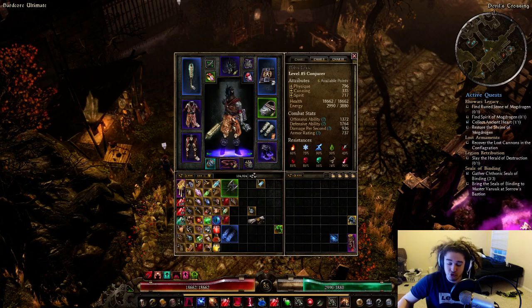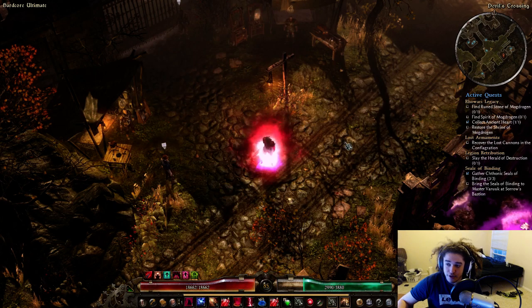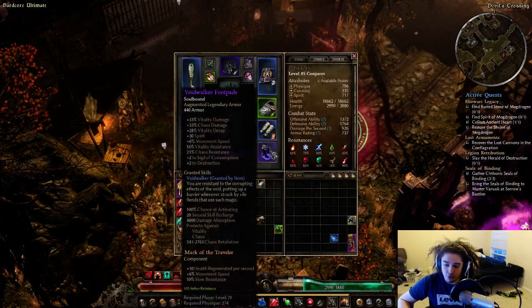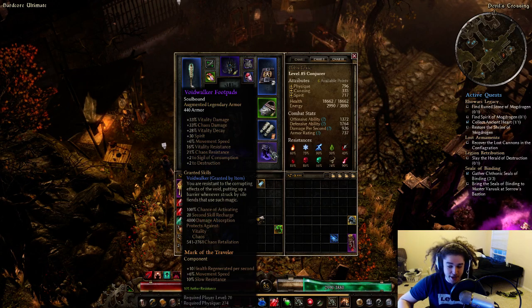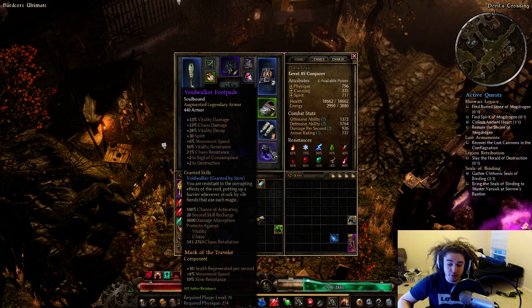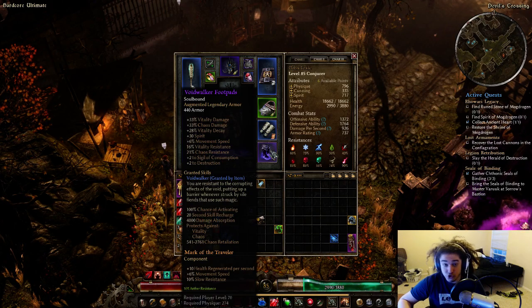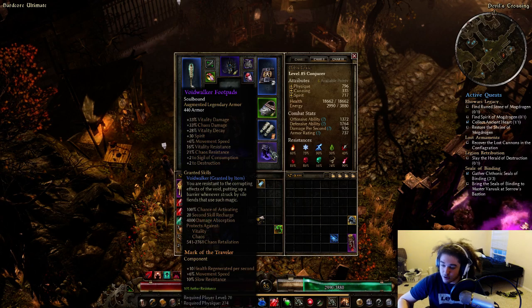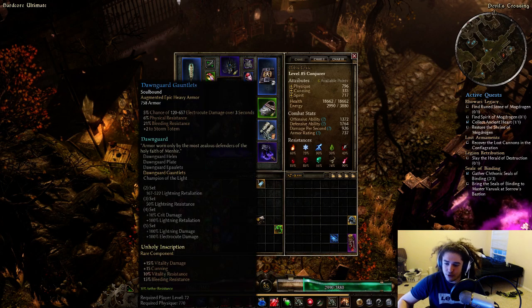My boots are Void Walker's Foot Pads — vitality, vitality decay, movement speed, spirit, plus two to Sigil of Consumption, plus two to Destruction. The Void Walker proc is really cool: 100% chance on a 20-second recharge to absorb up to 4000 vitality and chaos damage, with the shield lasting until expired. There's also a chance of chaos retaliation.